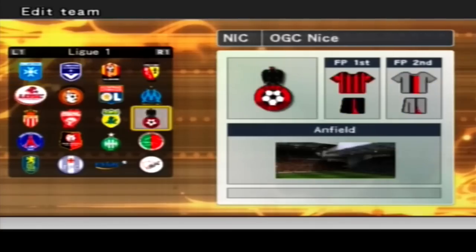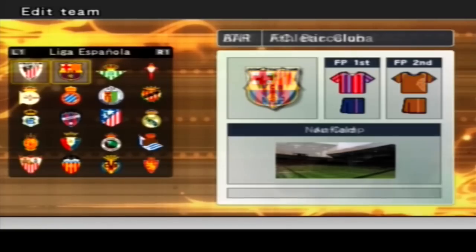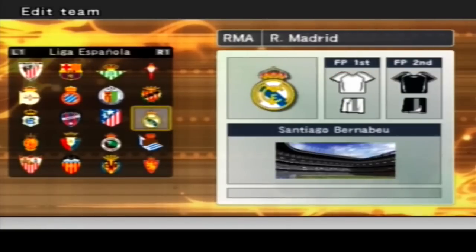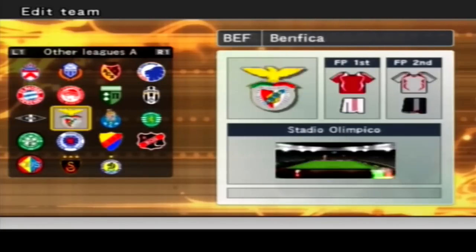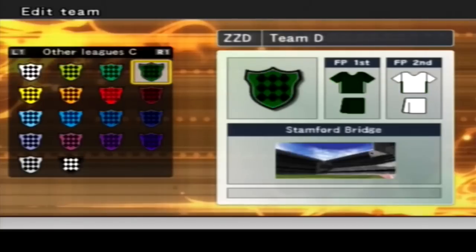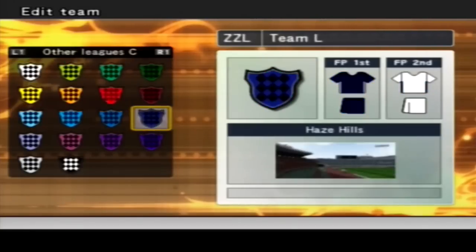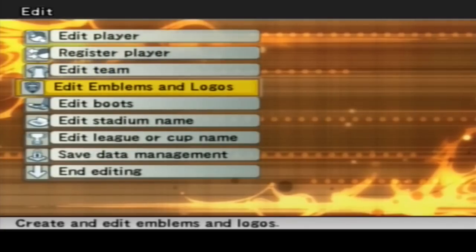I don't think we really have to go through all the teams. We've got the Eredivisie, La Liga, and other leagues - Juventus are in here. The Other Leagues B and C - you could do whatever you wanted with this, edit it to make it like the German League or whatever, especially if you've got the PC version.